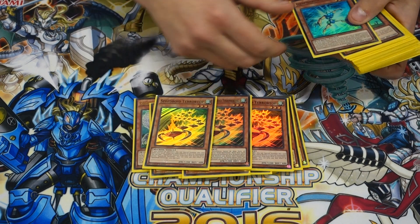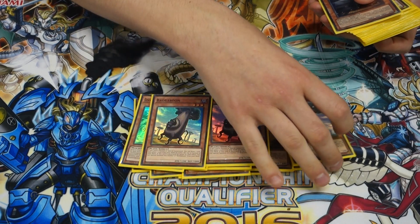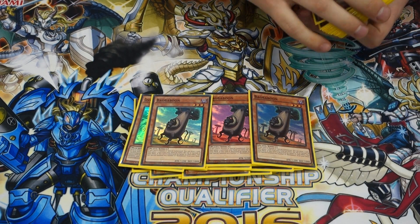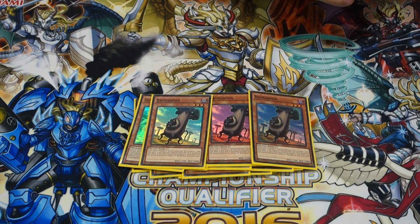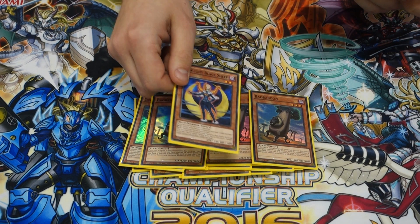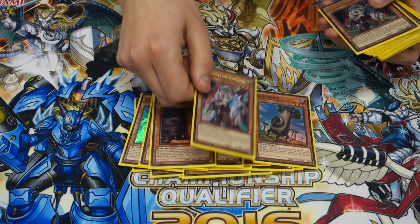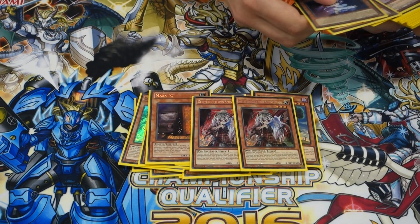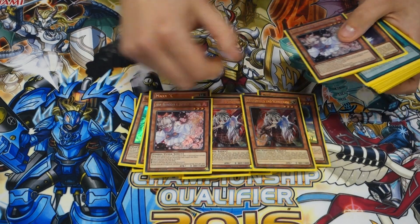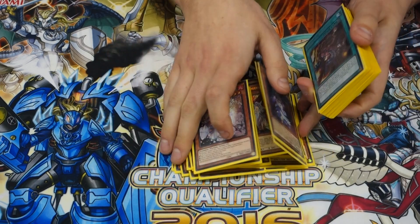And then three Terrotops and Tattenborg. Three Bababoon. The Bababoon seems really good — can you destroy it from hand? Yeah, yeah. So it doesn't matter where it is; if it gets destroyed it'll just go off. So good. And there's the Loomite Black Sheep. And then the Maxi, two Ghost Ogres, and three Ash. That's a proxy for the third Ash. So that's all the monsters in the deck.